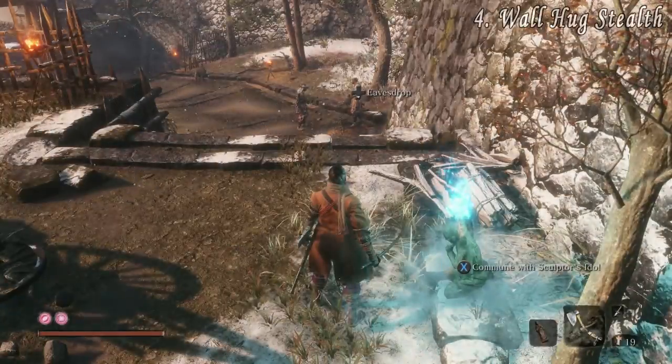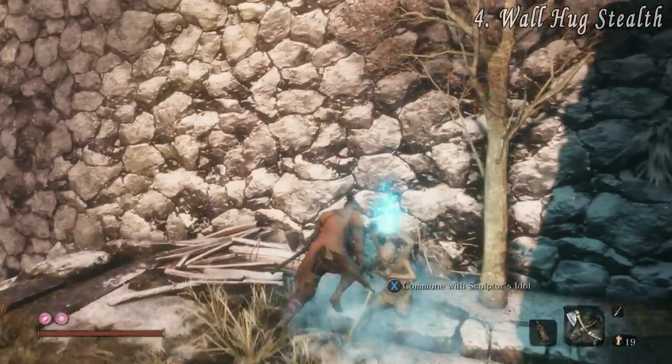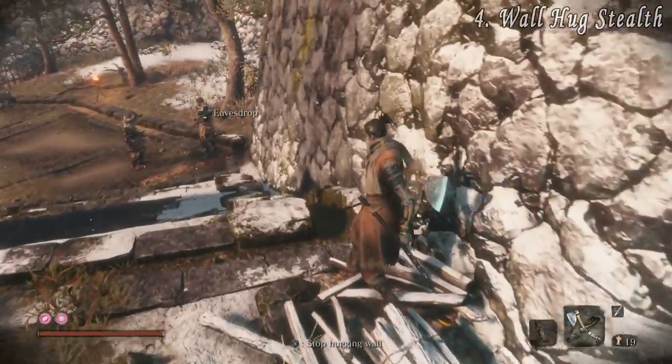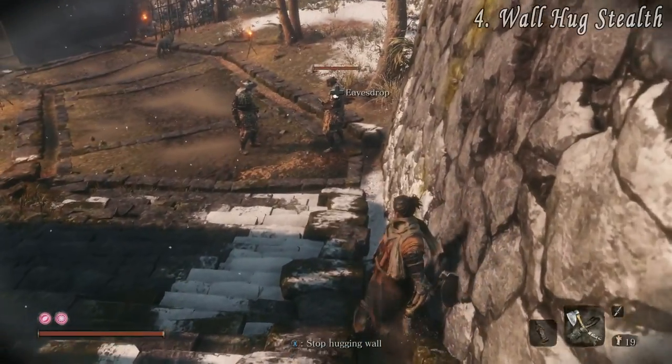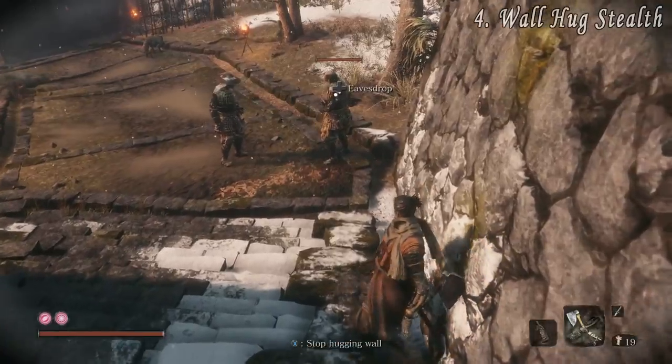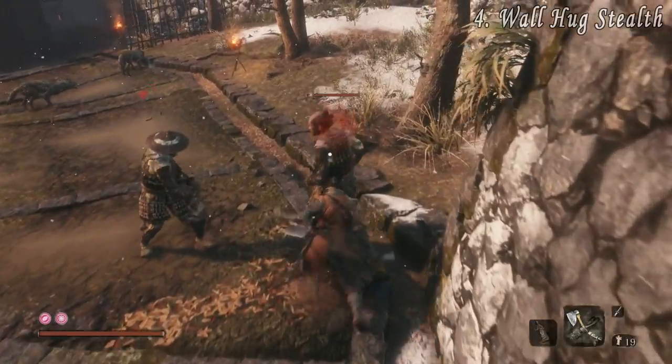At number four we have Wall Hug Stealth. A lot of people don't realize that wall hugging reduces your visibility in the same way that crouching does. This can be used throughout the levels to stealth kill certain enemies to make things easier for you. Simple but effective.